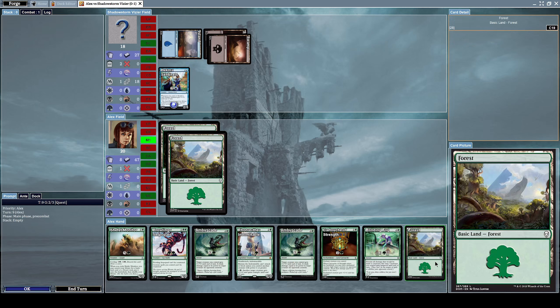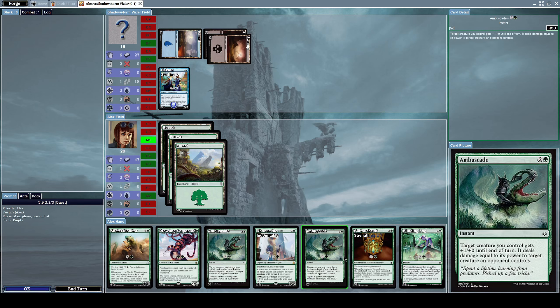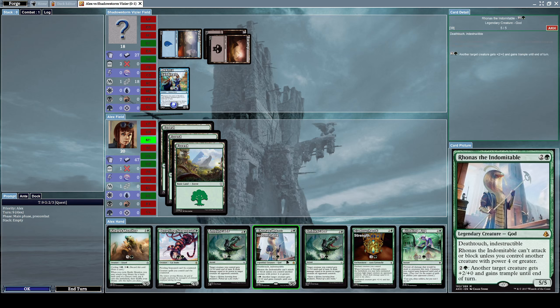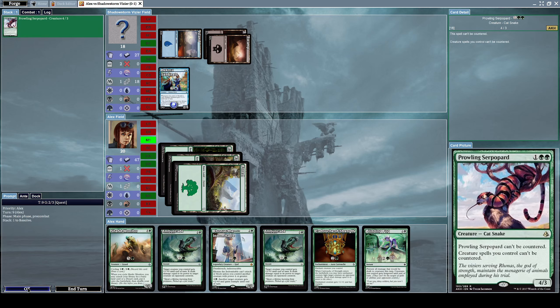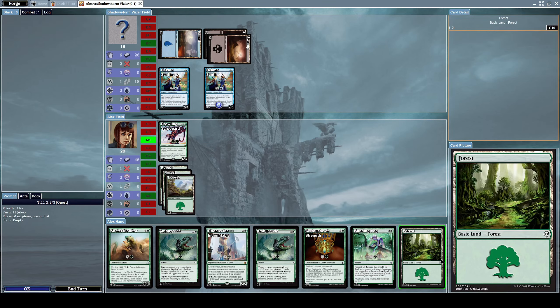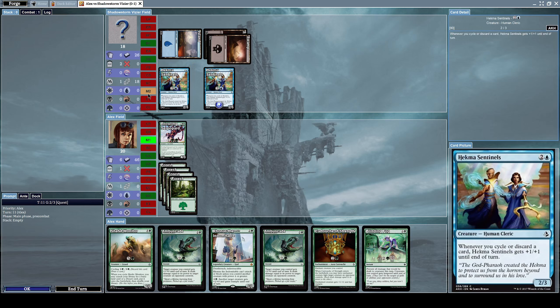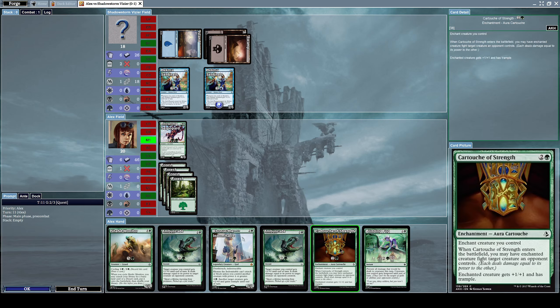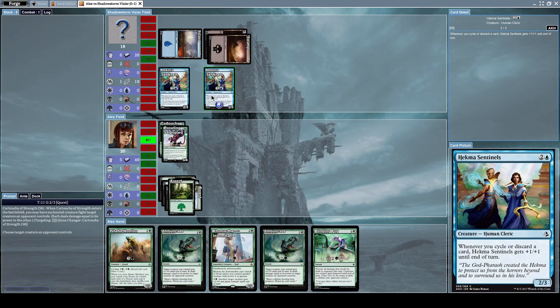I don't have the mana necessary to do anything else. Let's summon Prowling Serpopard — might as well. He's starting to summon a lot, which I really dislike. I'm saving my cards for really annoying threats like flying creatures. Let's summon Cartouche of Strength.